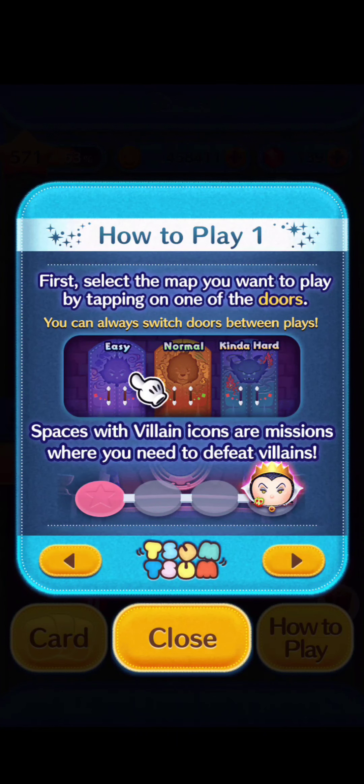How to Play 1. First, select the map you want to play by tapping on one of the doors. You can always switch doors between plays. Difficulty options include easy, normal, and kinda hard. Spaces with villain icons are missions where you need to defeat villains.